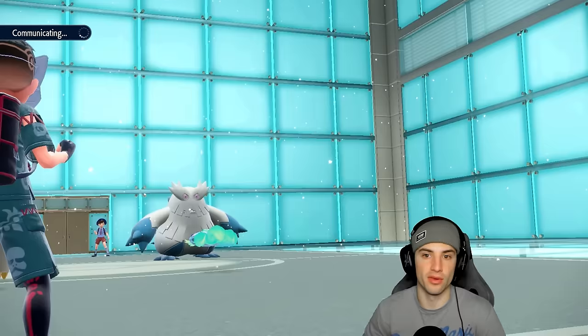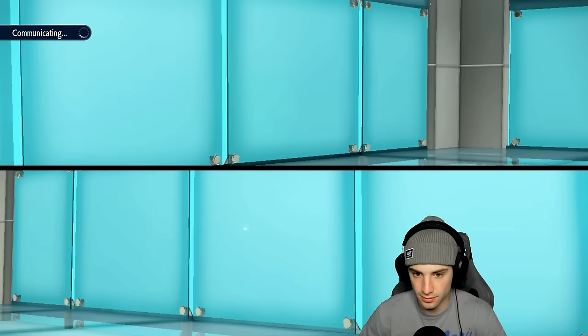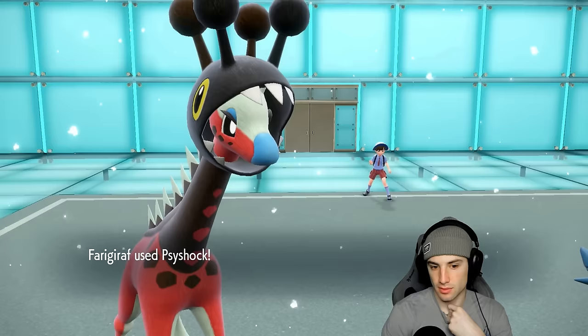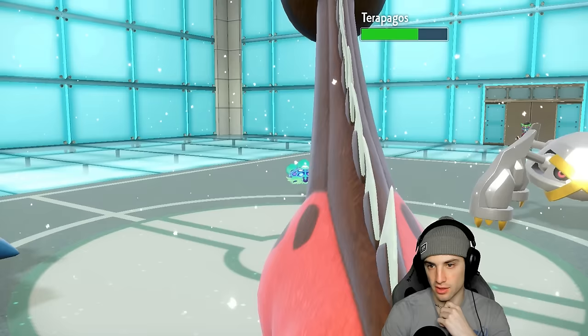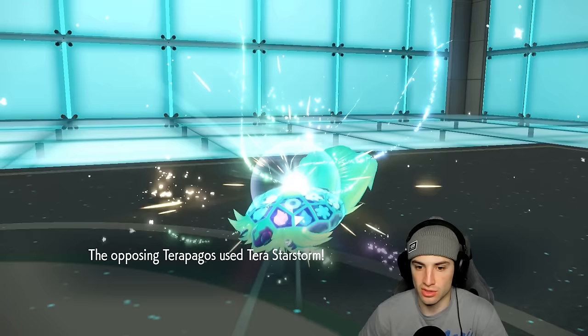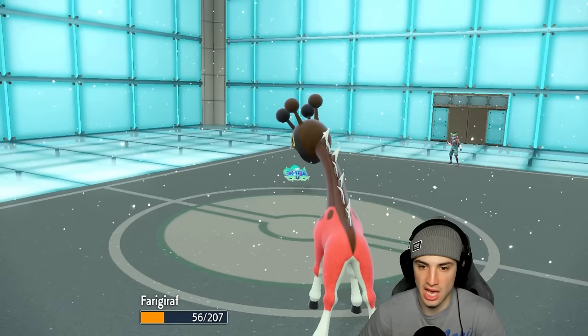I believe Terapagos just eliminates terrain and weather when it Terastalizes — no way it takes away Trick Room. They don't Terastalize and Blizzard flies, breaking the Tera Shell. Side Shock deals a bit of damage. Now I want them to take out Abomasnow and Farigiraf so I can get as many Trick Room turns as possible with my main attackers. Terra Starstorm still deals damage without a Tera type, and I eat up a berry — gorgeous — then bring out Ice Rider Calyrex.